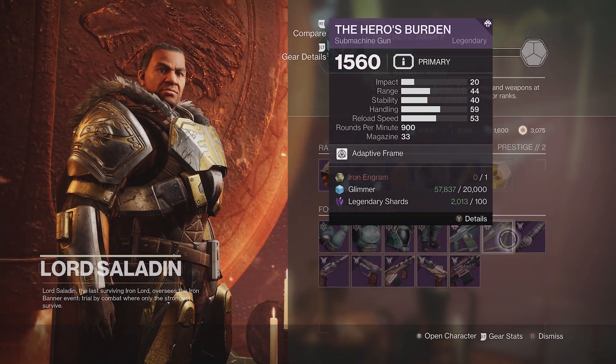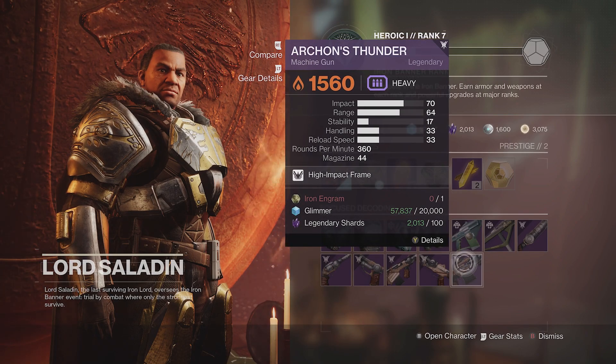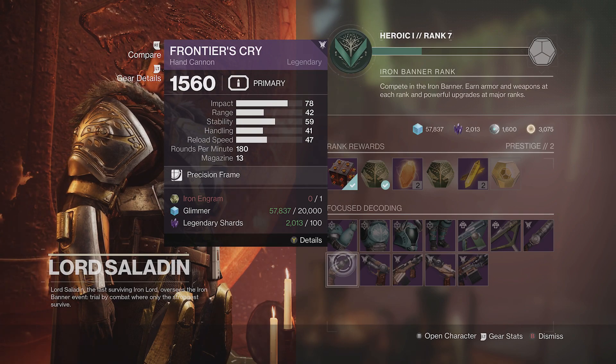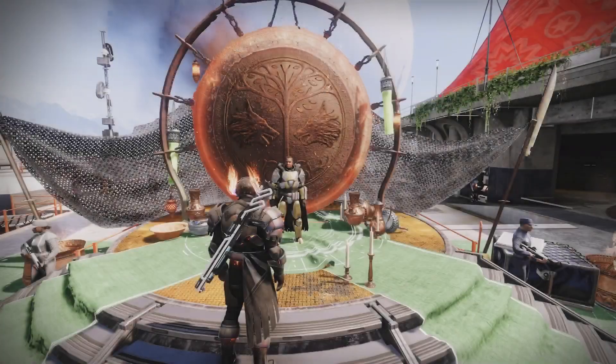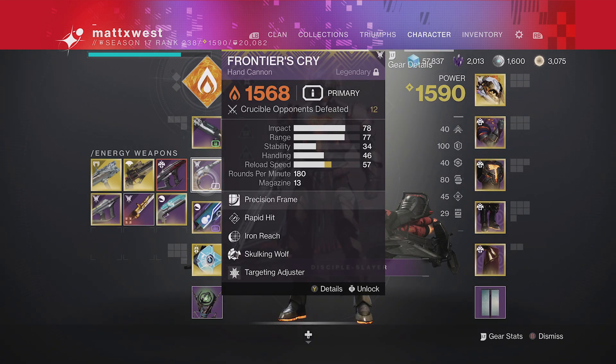There's one thing that you'll really want to get before Iron Banner leaves this week and that's a good roll of the Frontiers Cry hand cannon. In a recent TWAB, Bungie announced that 180 hand cannons will be getting some TLC next season, potentially making them a meta option for PvP. The gun already slaps inside of the Crucible, so it's only going to feel better with the tuning that's coming to 180s.